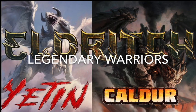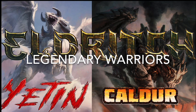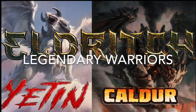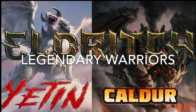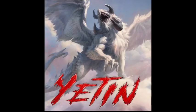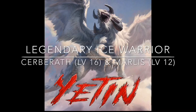Welcome back to the grind. In this video we're going to talk about the Eldritch tier warriors — the legendary warriors Yeti and Calder. There are other videos I'll be releasing with the other legendary dragons of this new tier, so check those out for more details. The first one we'll talk about is Yeti, the legendary ice warrior, and his breeding pairs are Cerebrith at level 16 and Marlis at level 12.